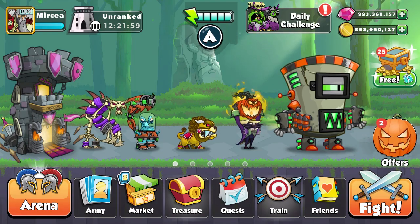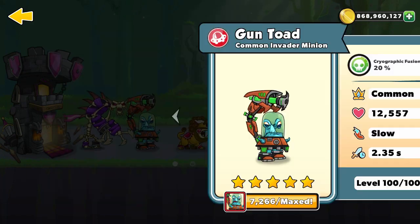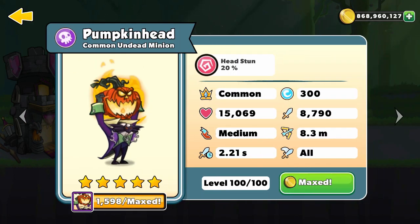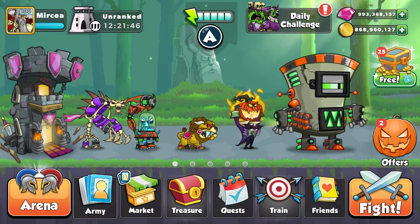To rank up I will only use my pumpkin hand. To help it if needed I will go for my castle, bone warden, the gun toad, temple dog, and the fallout. Before the rank games I will quickly show you all my armies.